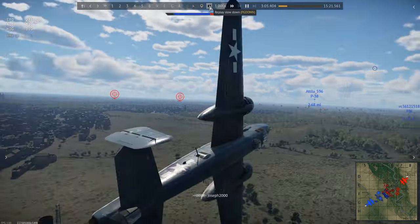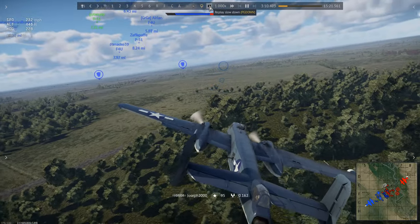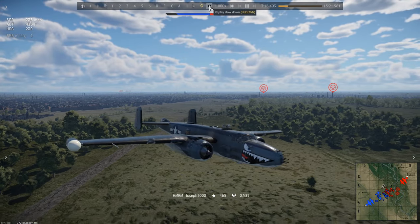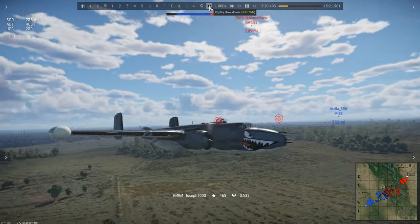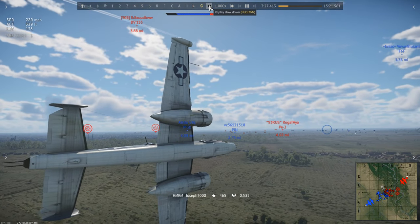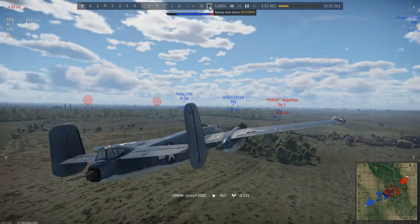On this map, given this is a down-tier game, I only need three bombs to destroy this base, leaving me one available should I need it later. After dropping my bombs I immediately turn away. Destroying a base bleeds tickets but also alerts watchful enemy fighters. After checking my surroundings, I begin slowly making my way towards a pillbox.